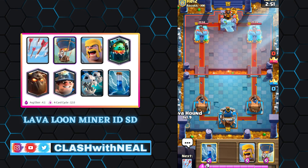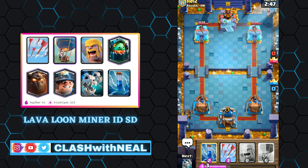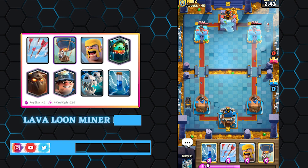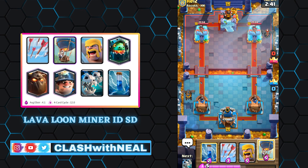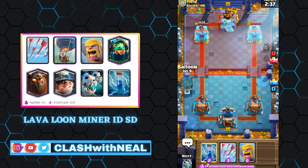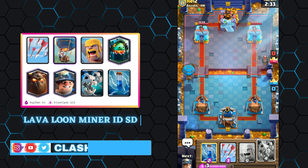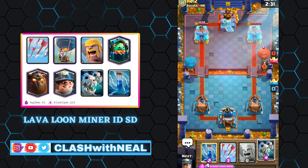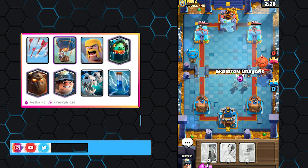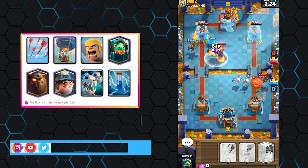The Lava Hound must be deployed behind your tower — he costs almost as much as a Golem, so you won't be able to support him with other troops by aggressively deploying at the bridge. This is also why the Lava Hound deck is more effective in double elixir. It is a beatdown deck played similarly to the Golem deck. In simple elixir it is better to just defend.